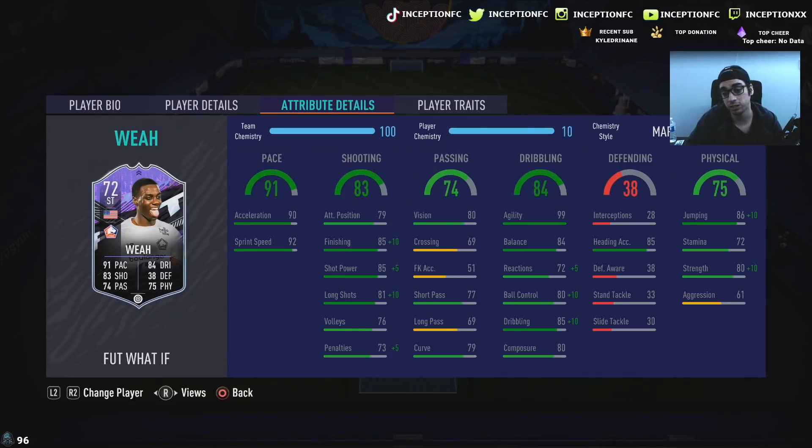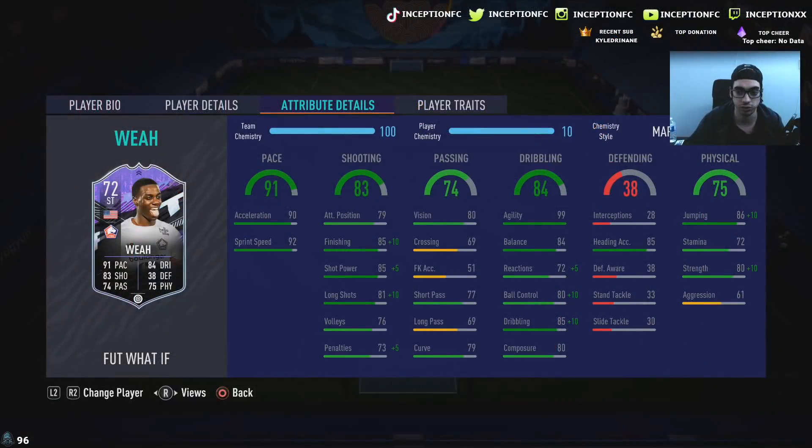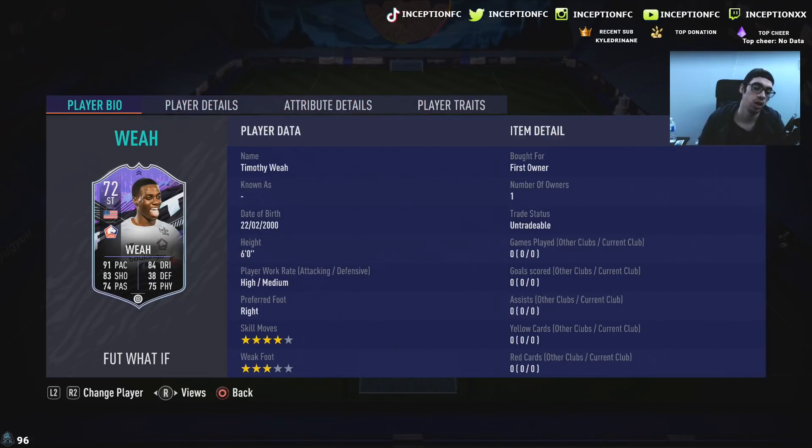Passing: he's got 77 short passing, 79 for curve, 80 for vision — for a striker, not necessarily too terrible. He's got 85 heading accuracy with 86 jumping, which we can boost to 96, and 90 strength. That will be really cool to work with because he's a six-foot tall player with the lean body type, which is definitely a lifesaver in this game.